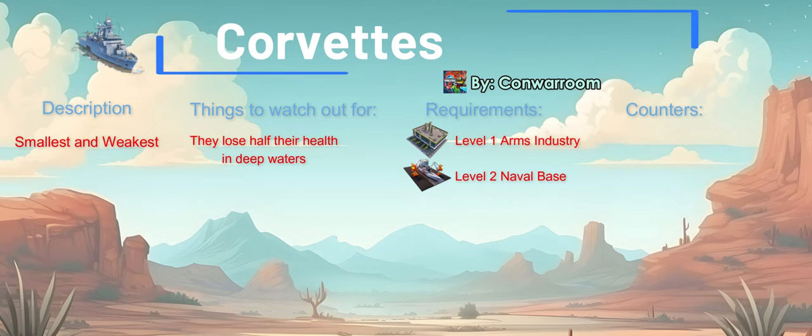Frigates and destroyers outmatch them with superior health and damage. Cruisers bring them down with their extended range, higher health, and greater damage. Even attack submarines and ballistic submarines pose a significant threat if corvettes venture into deep waters. Furthermore, corvettes have a critical weakness — their lack of anti-air capabilities, which makes them sitting ducks for air attacks and cruise missiles. This immense vulnerability to air forces further emphasizes the corvette's role as a coastal defender rather than a deep-sea combatant as the game progresses. Given their limitations and vulnerabilities, I personally find corvettes not worth it.